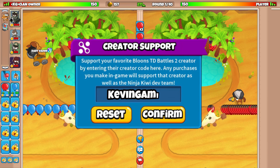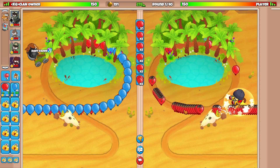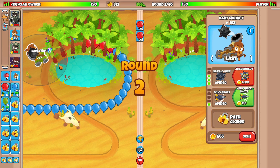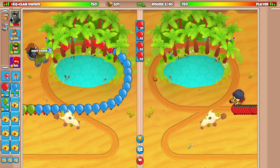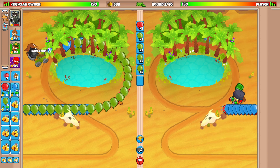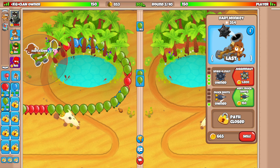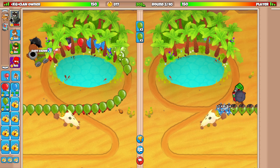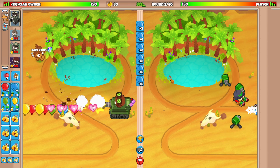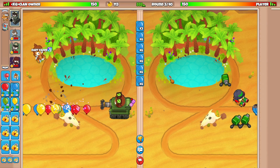We're going to try to go for Captain Churchill on round 2. I placed down the Dart Monkey to play a little bit safer during the early ramping. I also need to start getting my income back. As you guys already know, our goal for today's video is to showcase the newly buffed Sniper Monkey, which was buffed in the 3.1 recent update in BTD Battles 2.